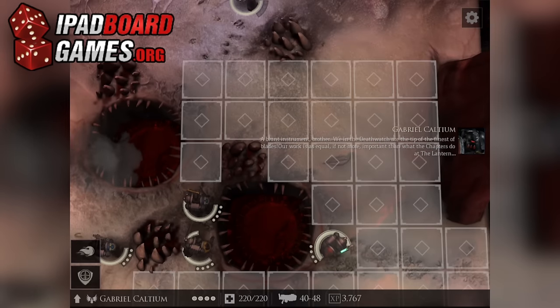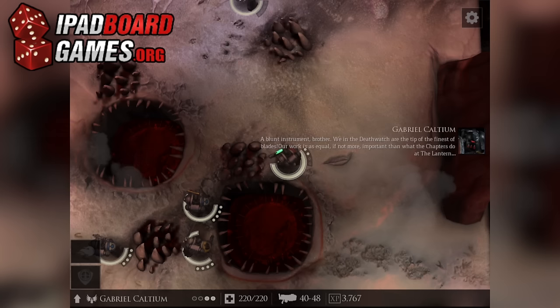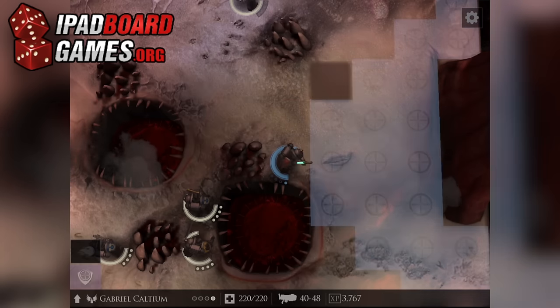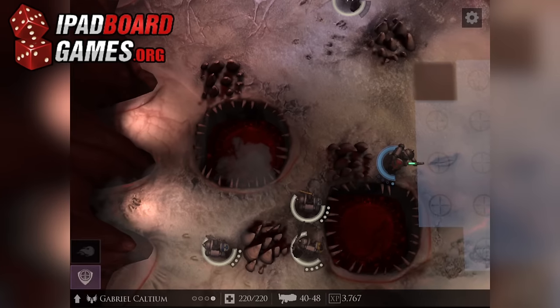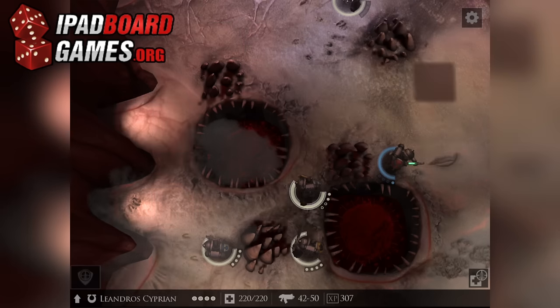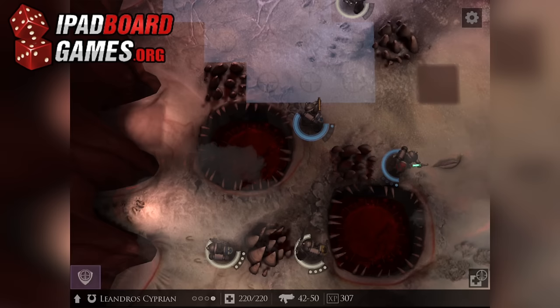Combat happens 100% behind the scenes. Most Tyranid attacks are melee, though one class of soldier does carry some form of alien shotgun. Terminators, meanwhile, only engage in melee combat if outfitted with a power axe or chainsword. Even if adjacent to an enemy unit, they'll use their guns if they're not so equipped. When a selected unit has an enemy in range, it's outlined in red. Tap once to target, and again to attack.